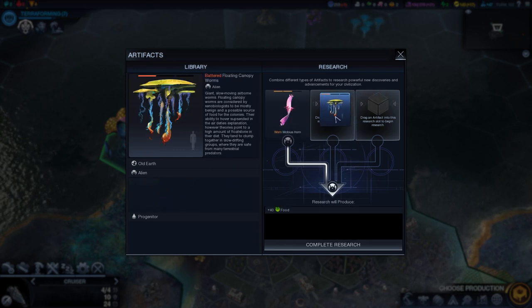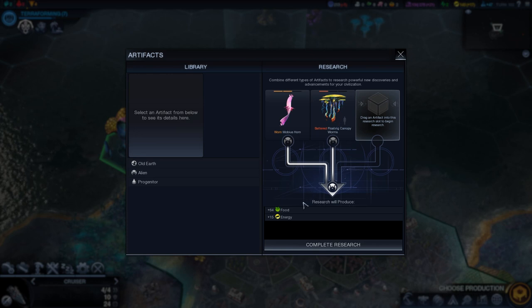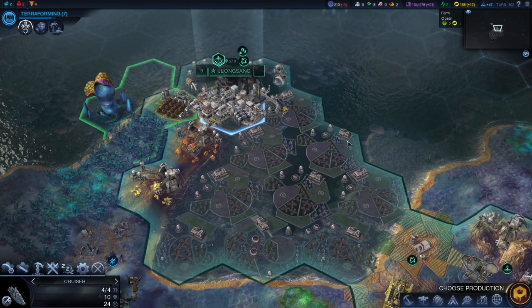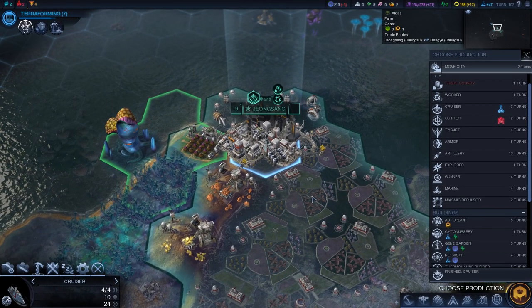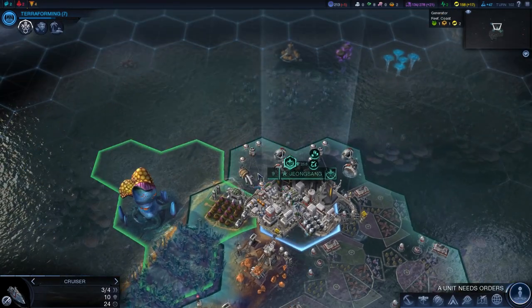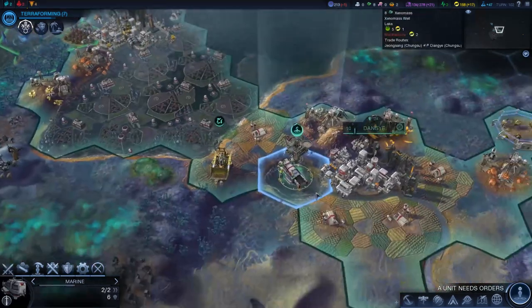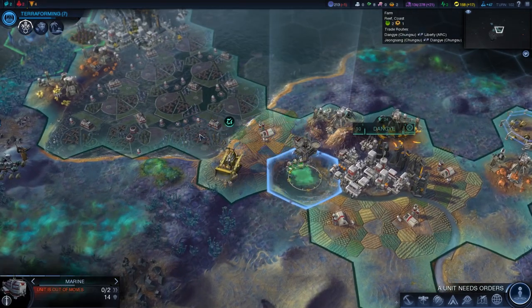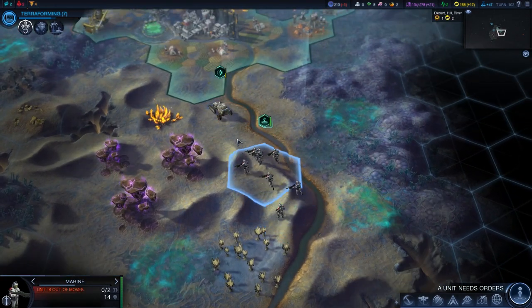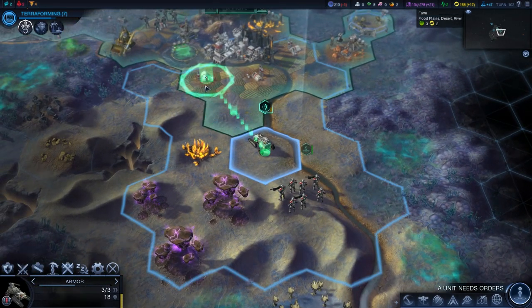Let's go ahead and drag these guys into here. I'll get 64 food and 15 energy if I complete the research. Let's just do it — research completed! That's cool, I like that. Let's keep building cruisers. I'm just going to station this cruiser right here. Marine, keep on moving towards Jiangseng.